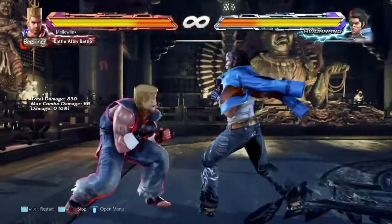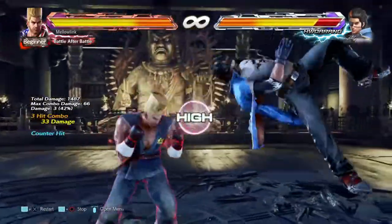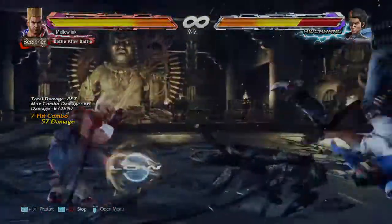If the opponent uses a lot of jabs, or maybe you get used to a move that is a high, just simply hold down and duck. Once the move goes over your head, you are free to use whatever move you desire, as launchers easily have enough time to land.